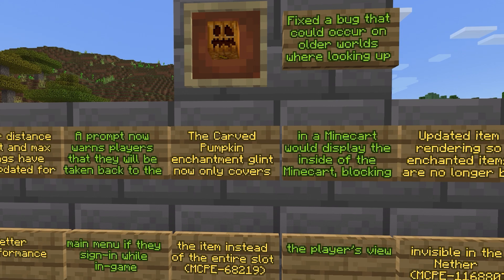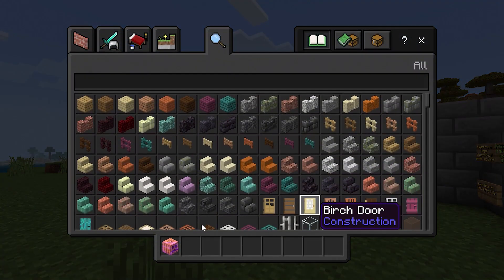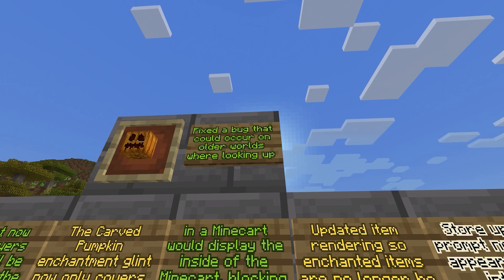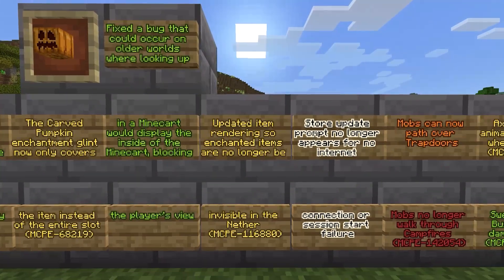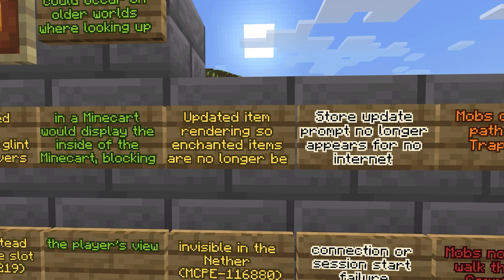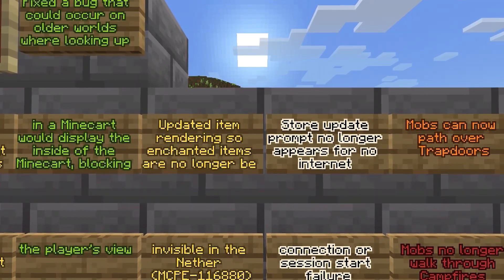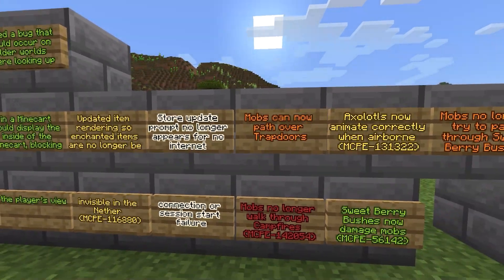The carved pumpkin enchanted glint now only covers the item instead of the entire slot. So if I grab this pumpkin and open my inventory, the enchant only covers the pumpkin, not the whole slot — that has now been fixed. They fixed a bug on older worlds where looking up in a minecart would display the inside of the minecart blocking the player's view. They updated item rendering so enchanted items will no longer be invisible in the nether — and that typo is actually in the changelog, not mine. The store update prompt no longer appears for no internet connection or session start failure.